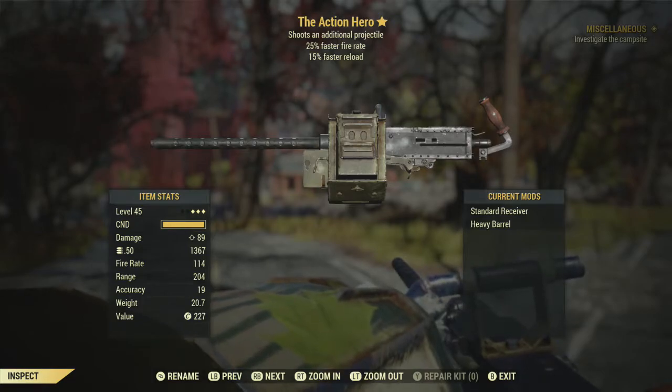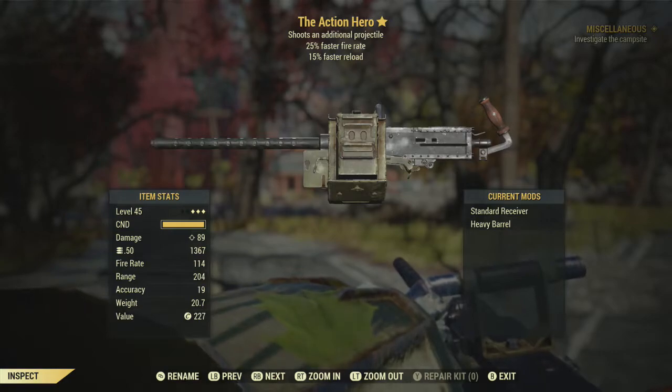You can't use Pickaxe Pilsner bottles, any named bottles, or wine bottles — just regular beer bottles, and you need 40 of them. I'll show you where to get them after I review the weapon a bit.